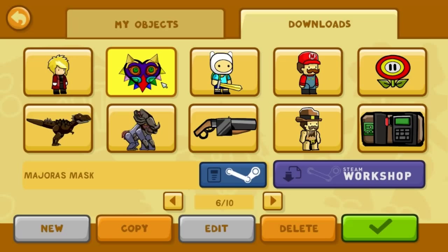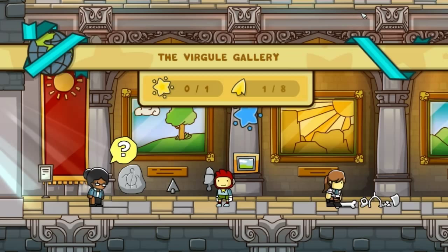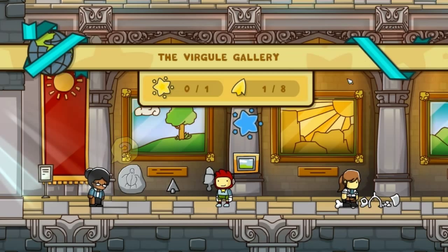I can see how Majora's Mask was made - it's some pyramid, cone, triangle shapes and a diamond; those look like teardrops. But it is really annoying because you're extremely limited in what you can do. Let me go back to my objects and give you an example.